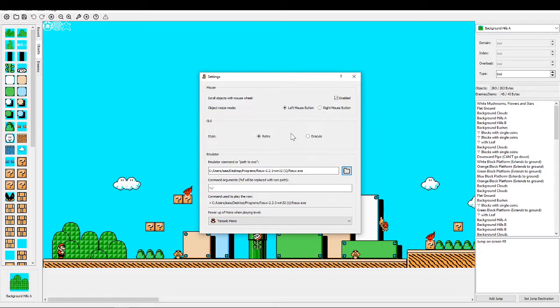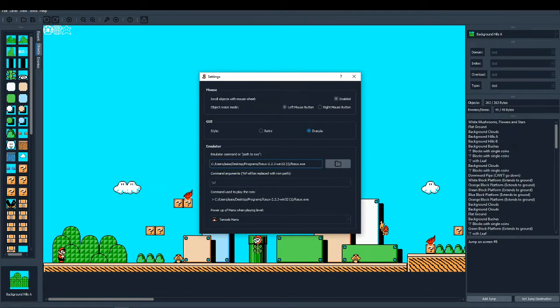However, I didn't want to burn my retinas whenever I was editing, so I decided to add the Dracula theme, which makes it so you don't burn your retinas. You can also select the mouse settings. The GUI was added in beta 0.23, so that is a new addition.